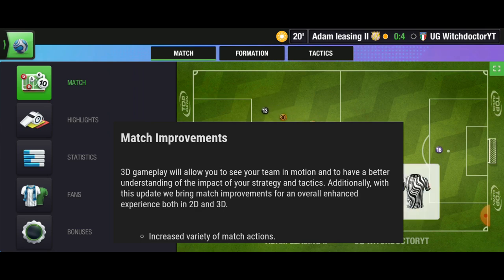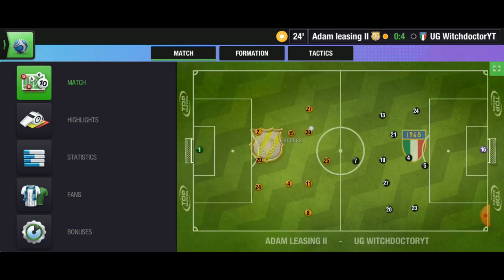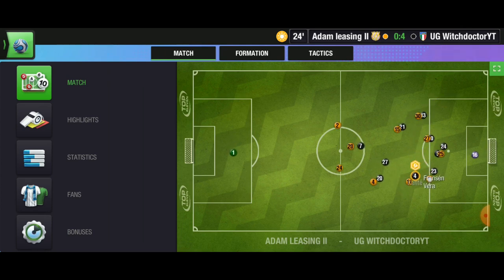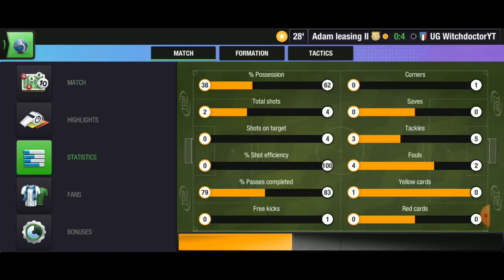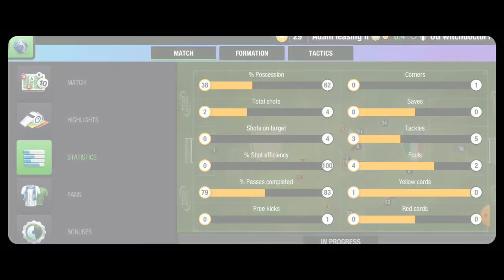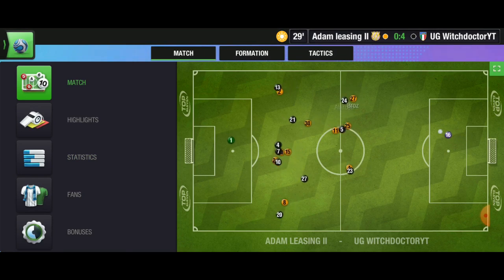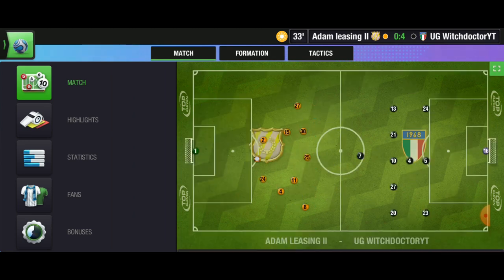The first thing I want to talk about is the increased variety of match actions. They are going to increase the number of possible plays or combinations. As you can tell from the 2D mod, there are certain situations where you're going to look at it and know immediately that your team cannot score that goal, while in some situations like four or five passes away, you know it's already going to be a goal. That made the game a bit more predictable — you'd start celebrating before the goal went in. They want to get rid of that problem of predictability with this. I talked about it in my previous video when I said hard defending may no longer be the best mentality to go for in this game.